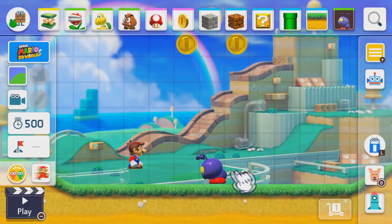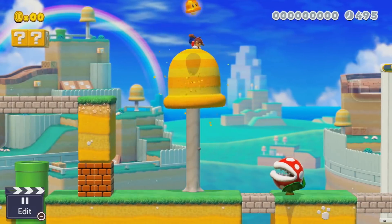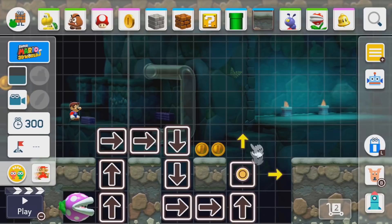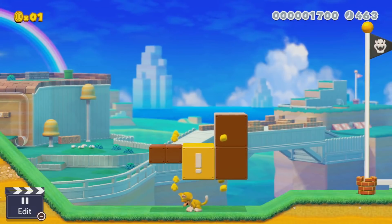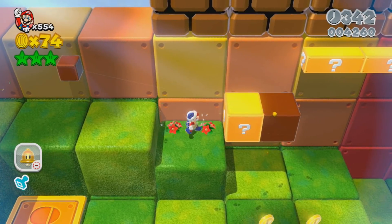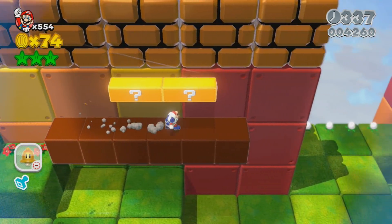Super Mario 3D World is now part of Super Mario Maker 2, and think about it, it truly steps up the Mario level-making game. We've already seen one of the new blocks available in this new mode — it's that block that adds new blocks on top of it as you hit it. I couldn't find the name online, so let's call it the Growing Snake Block.